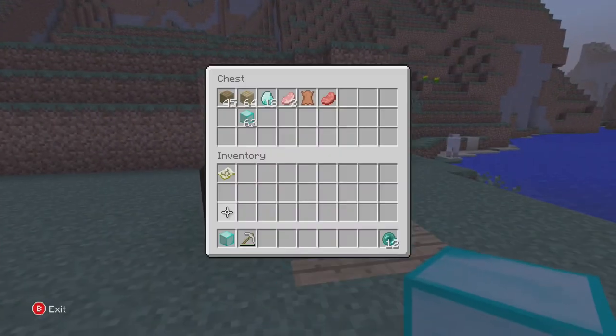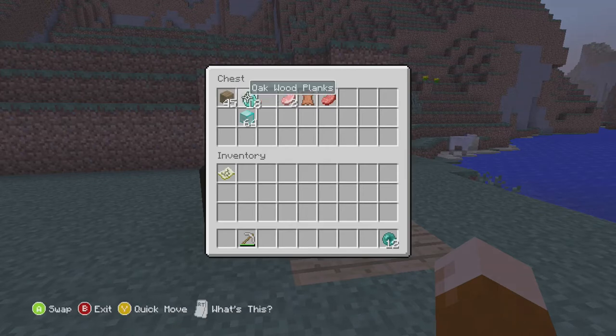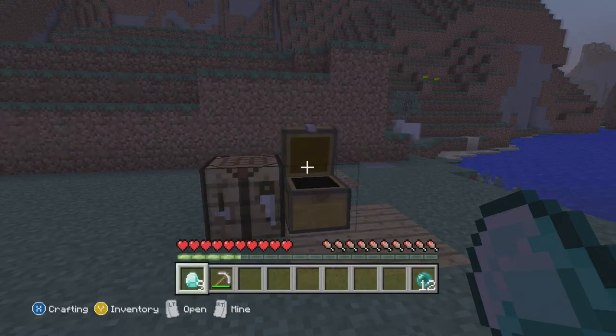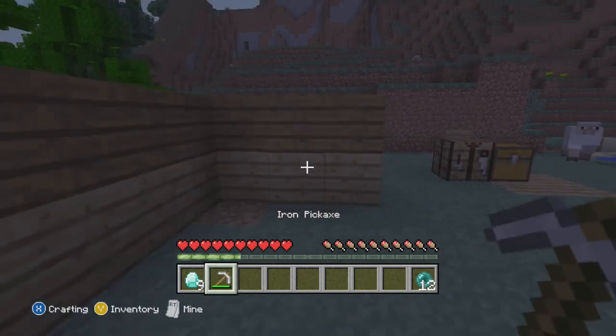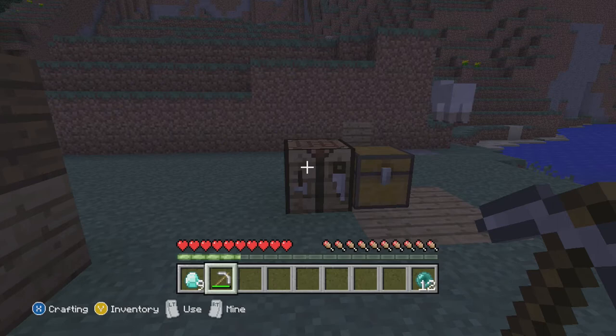So what we're going to do — I'm going to walk you through the whole thing. To dupe, what you're going to need: you're going to need at least nine diamonds. You're going to have to go find those on your own. And then, you also need at least an iron pickaxe. If you have a stone pickaxe, you won't be able to break the diamond block.